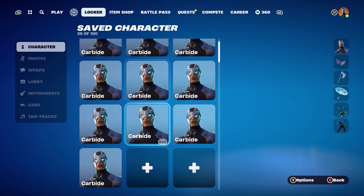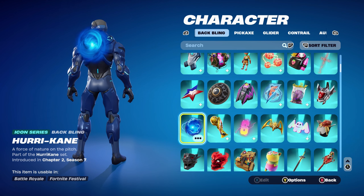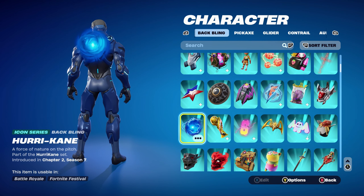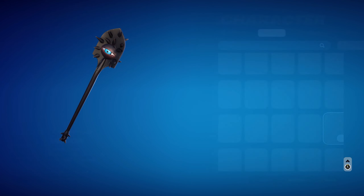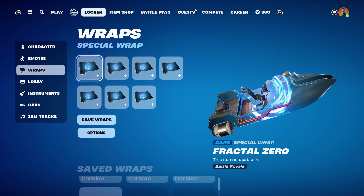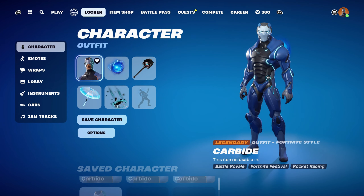For the final Carbide skin combo, I'm using an Icon Series back bling — the Hurricane, part of the Hurricane set, introduced in Chapter 2 Season 7 — this is Harry Kane's back bling, using it for the dark blue and light blue. I really do like this back bling and use it all the time with the Carbide skin. The pickaxe is Vision, part of the Ouroboros set, introduced in Chapter 1 Season 7, using it for the black and the blue. The final weapon wrap is Fractal Zero, part of the Zero Point set, introduced in Chapter 1 Season X, using it for the dark blue and light blue. The effect of the Zero Point works very nicely with the Hurricane back bling — and that's all the skin combos done for the Carbide skin.